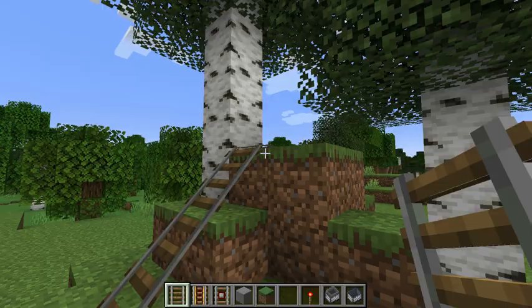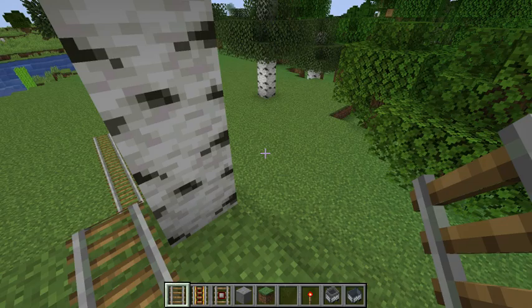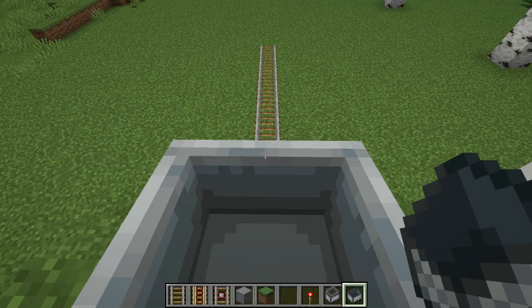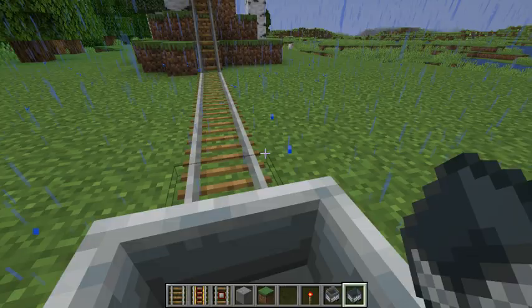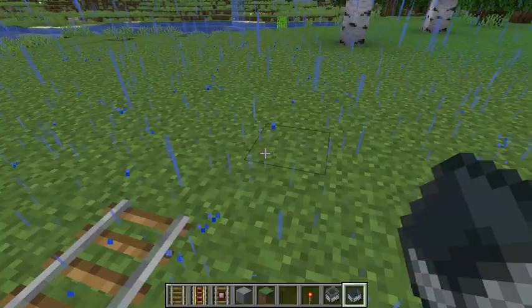I'm going to put my hopper cart on the track, right click to sit inside of it, and push the W key a little bit — and down I go. I run out of track and just run into the ground. Left click takes you out of the cart; destroy the cart because you don't want to leave them. Always destroy your carts when you're done with them — otherwise when your railroads get really big, you'll be enjoying your railroad riding around and all of a sudden you'll bump into a dead cart. It'll stop you and you'll have to get out and reset it.